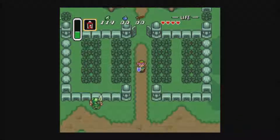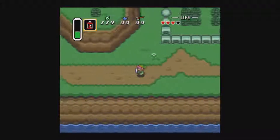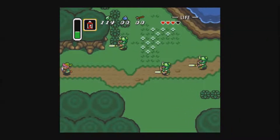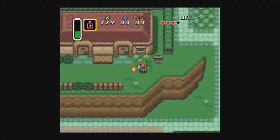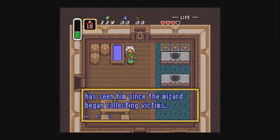Alright guys, welcome to part 2 and we're picking up right where we left off. So right now we're heading into the town, and we're just going to get by all these guards. You don't have to go to this town, but I'm just showing it off — this is basically how you get the old man to show up on your map.